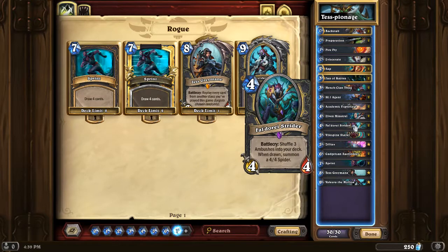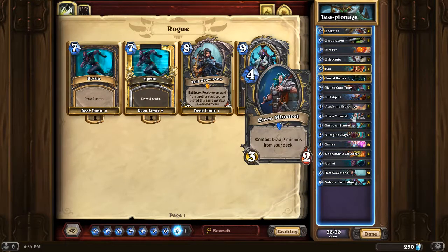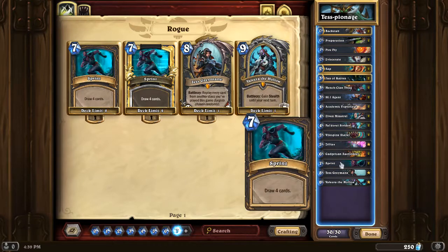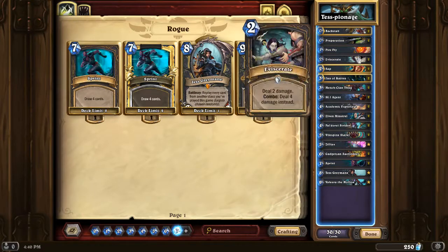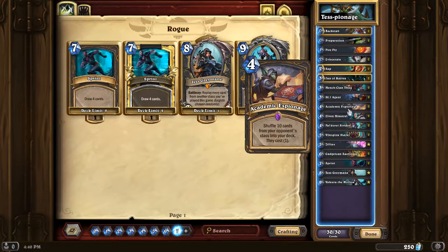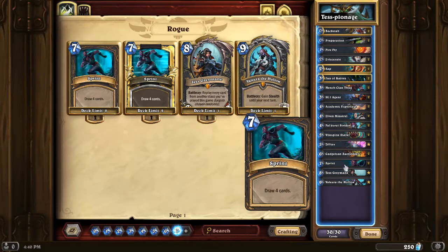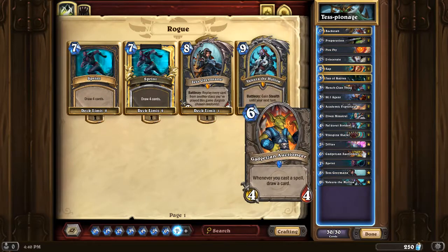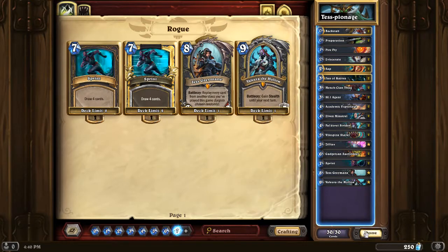You play 2 Striders, you've got six 4/4s. You drop an Elven Minstrel the next turn, and not only did you draw 2 minions, you also drew a bunch of spiders — you can win the game. Sprint for draw, obviously. Prep to either let you play your Academic Espionage early — the dream is to play it on turn 1 — or to make your Sprint cost less, or even as a desperation move: it's a 0-cost spell you can play on turn 6 or 7 to maybe get a couple more spells that will be discounted, to draw more from your deck. That's kind of how the deck works.